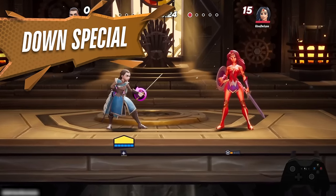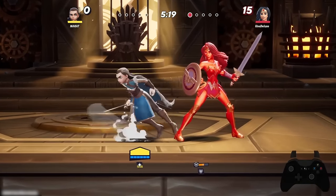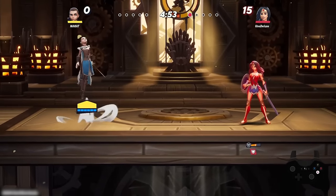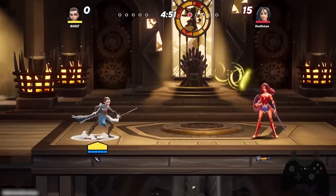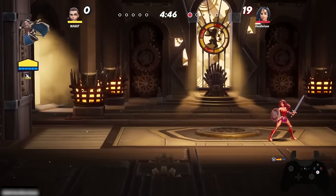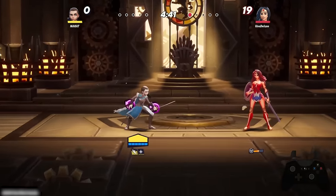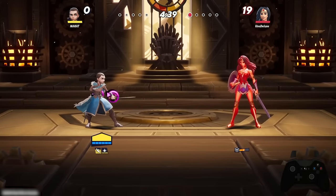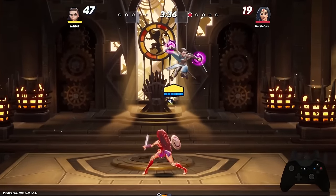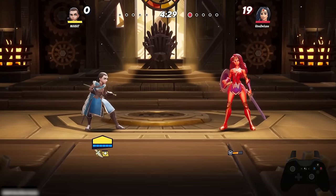Arya's down special allows her to sharpen her blade, enabling her to crack through and pierce armor immediately off of one melee attack. Her specials on the ground are often mirrored in the air as well — she can jump and throw her dagger at an opponent and teleport to it. In the air, she can also use her down special not only to grant the blade buff but to stall in the air, letting her mix up opponents as she's trying to land.